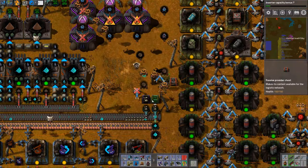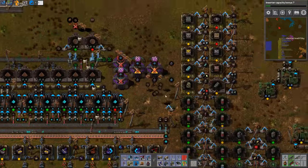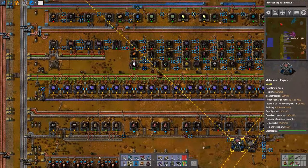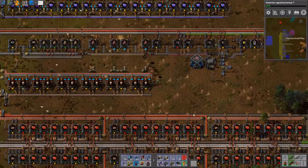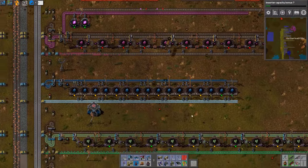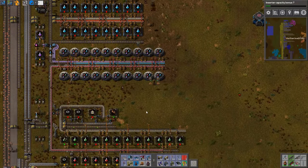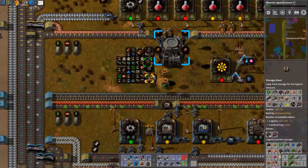Let's put down two providers instead of active providers or passive providers. Wow, what is going on here? Have we run out of storage space? Let's go look. I feel like we have a robot crisis on our hands here. I think I have some storage down here but it may not be enough. We're getting very few green circuits made but they are being made in some fashion, which is good.